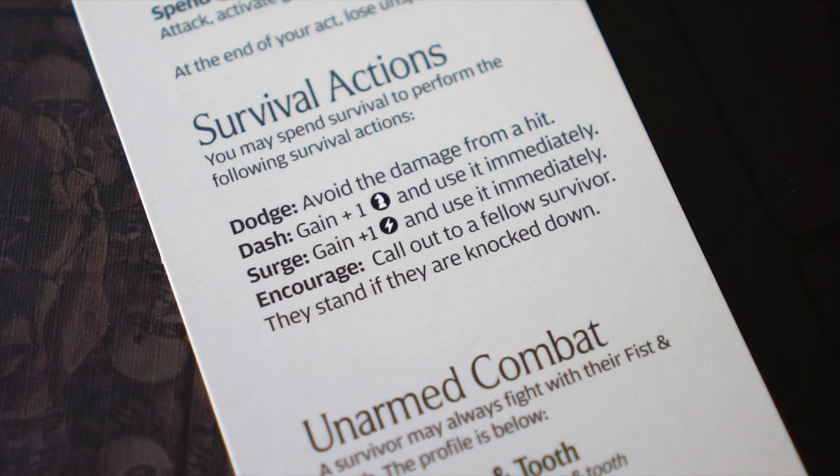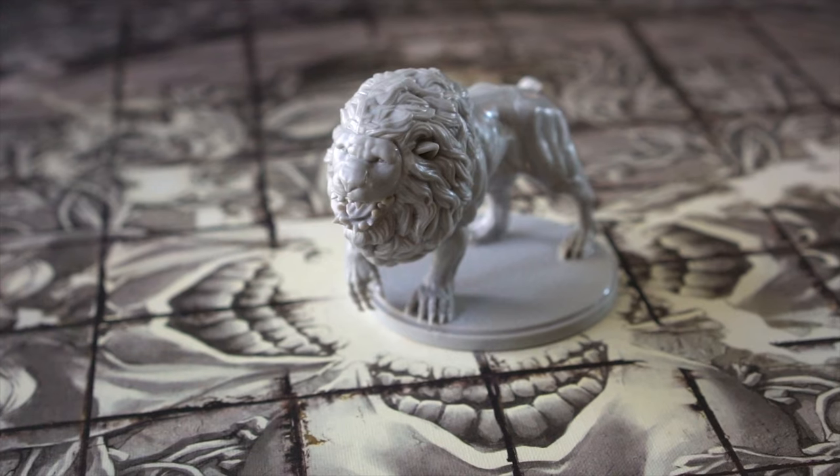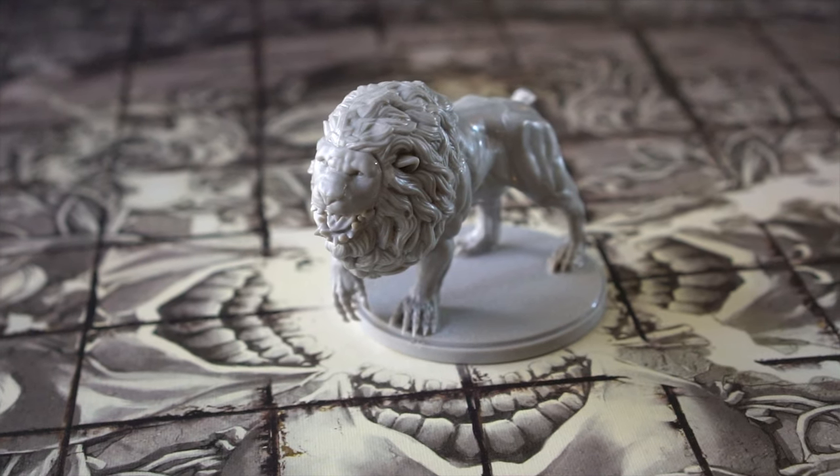In the first story, the survival trait can only be used to dodge. As you continue on your journey, survivors will also be able to dash, encourage, and surge. If you spend any survival, you decrease the number in the survival box by one. Players will earn more of the survival stuff through gameplay.